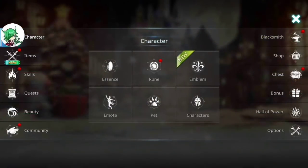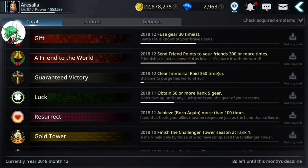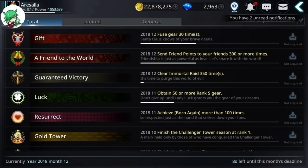Other additions with the patch are some new temporary Christmas emblems: one for fusing gear thirty times, and the other is 'Friend of the World' — send friend points to your friends three hundred more times. If you have a full friends list, that'll take you ten days. These are limited, so at the end of the month you're not able to earn these anymore. As anyone who has watched my videos knows, I really don't care about emblems or any of the fluff — if it doesn't add power for me, I don't even bother.